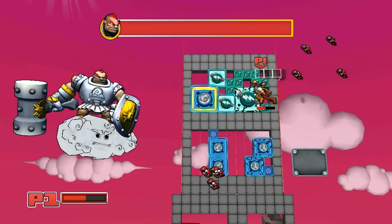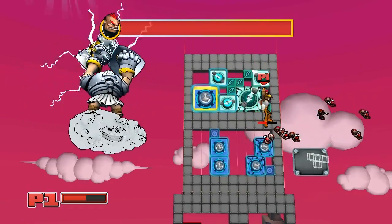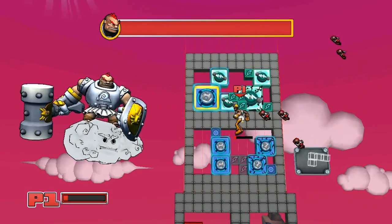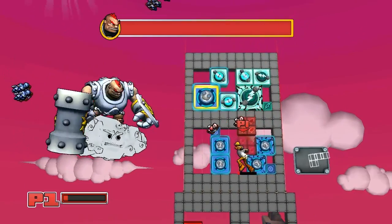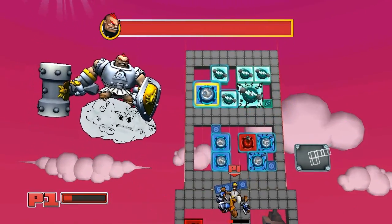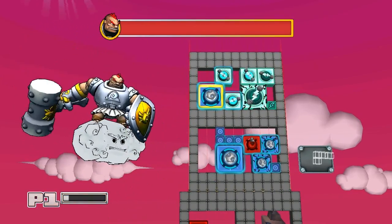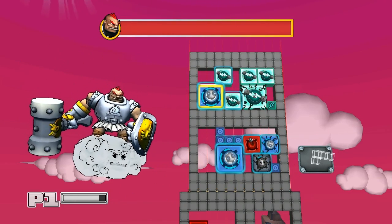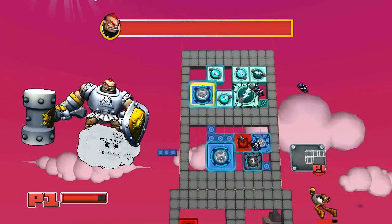By picking up these transparent blocks, we can kind of atone for mistakes we made earlier and get pieces back. This should create a shocking turret for us. Those transparent pieces allow us to rearrange the board. We'll just place down as many turrets as we can. Every boss has a gimmick — this boss's gimmick is that we don't attack the boss directly; we're supposed to attack the cloud, and by attacking the cloud the boss will eventually be put in a vulnerable position where our towers actually do damage.